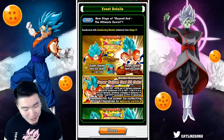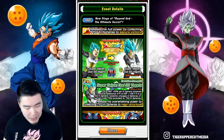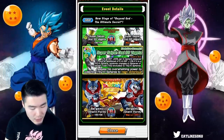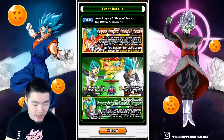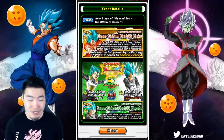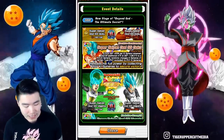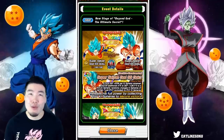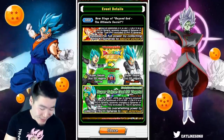Then there's TEQ Super Saiyan Blue Vegeta, who's also getting an awakening — very similar to Goku. He gets ATK and DEF +20% per Ki sphere obtained, plus an additional +10% if it is a TEQ Ki sphere, and he randomly changes Ki spheres of a certain type to TEQ Ki spheres. Both these guys are now just ridiculous — amazing orb changers and nukers. I'm so glad they made them good because most people probably already have both rainbowed and they were just useless before.